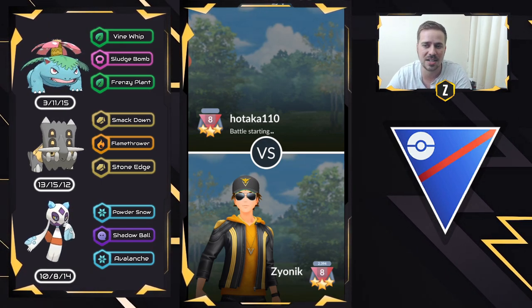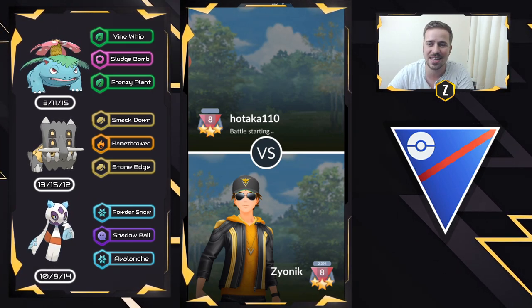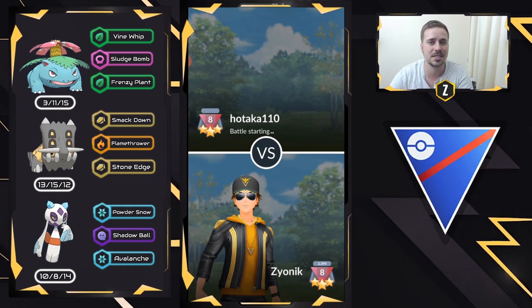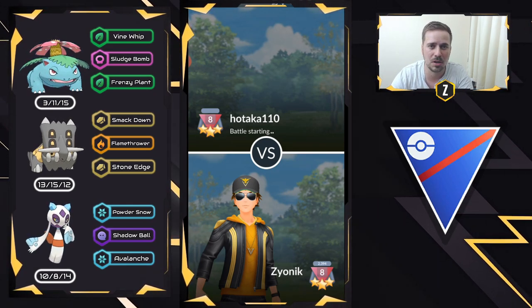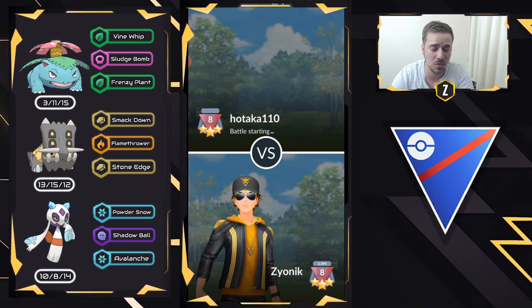We are also running Bastiodon. Venusaur and Bastiodon have a really nice core because anything that can really smash a Venusaur, Bastiodon can do really well against — like a Skarmory, an Altaria, a Hypno that doesn't have Focus Blast, and some Fire-type Pokemon like Alolan Marowak or a Charizard. Bastiodon is a fantastic wall to them.